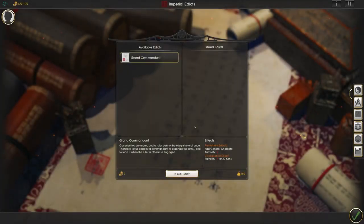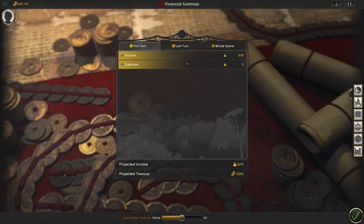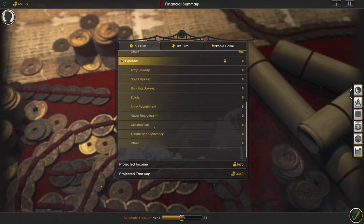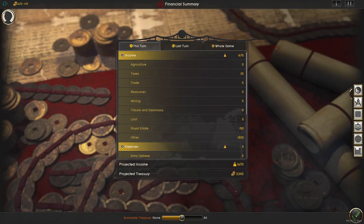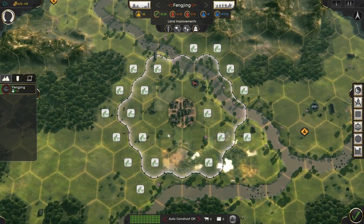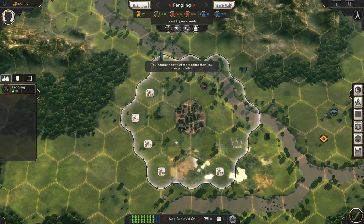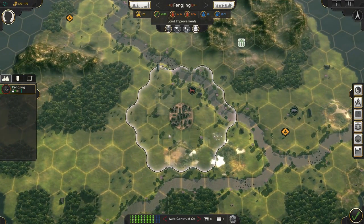We can also issue an edict, but grand commandment isn't that great right now. It does put down authority forever, but it gives us a general character and also costs upkeep, so we don't really want to use that right now. Looking at our finances — this is our income. You can see most of it is from 'other,' and our expenses are nothing right now, which is good, but next turn that's going to be going up.